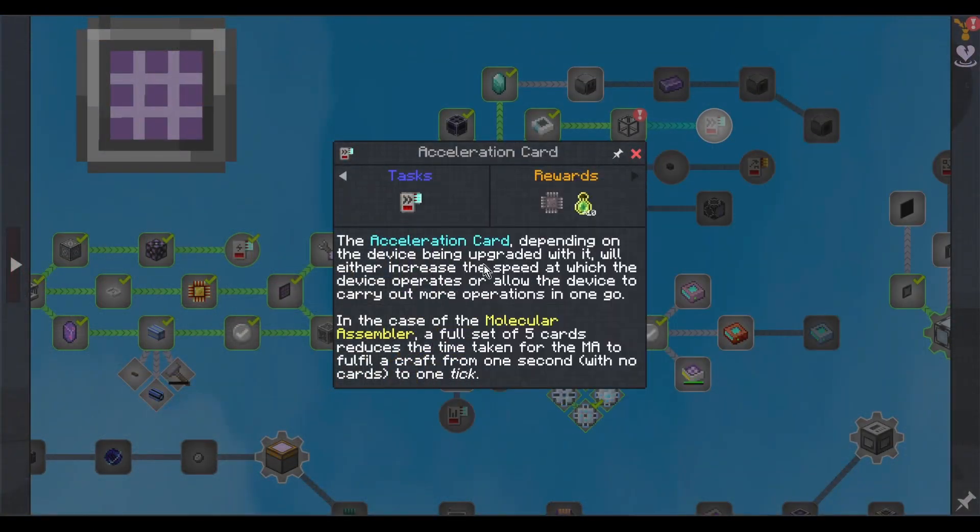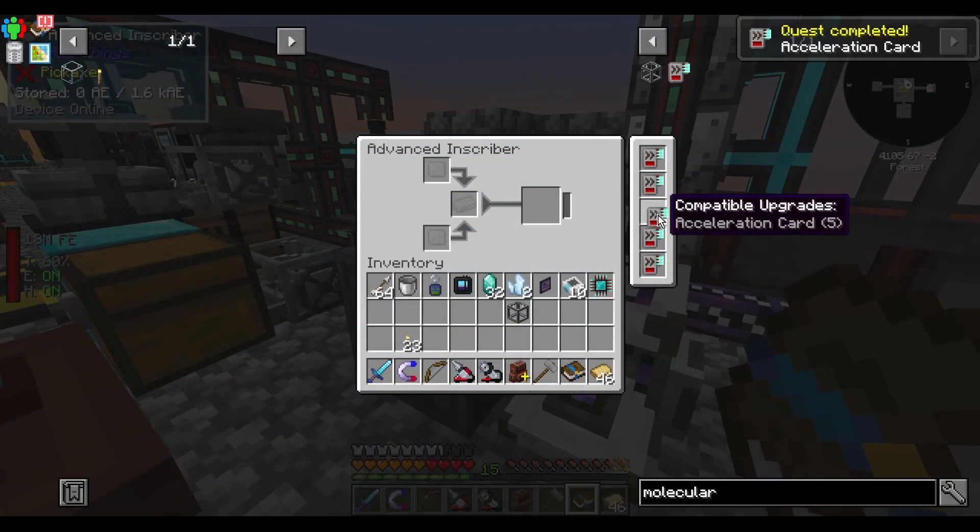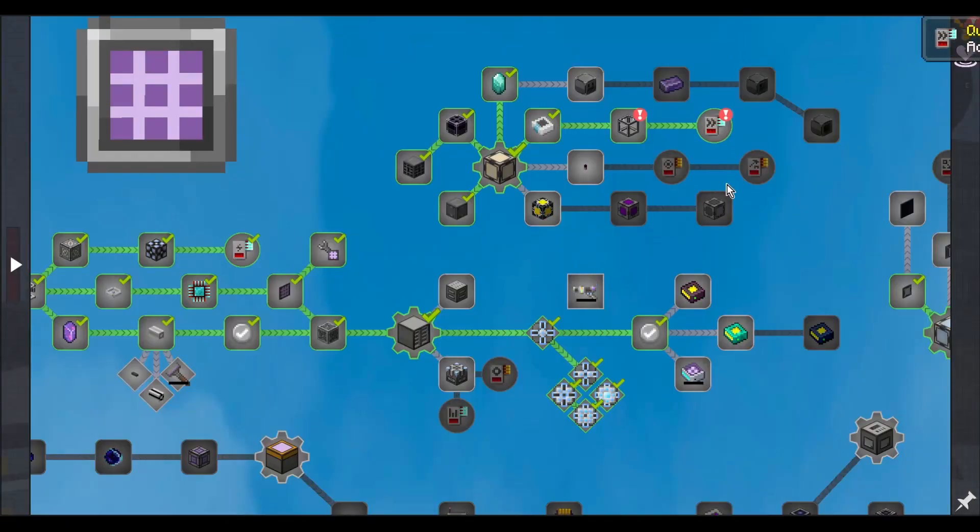Acceleration card. The acceleration card, depending on the device being integrated with it, will either increase the speed at which the device operates or allow the device to carry out more operations in one go. In the case of a molecular assembler, a full set of five cards reduces the time taken for the MA to fill a craft from one second with no cards to one tick. I'm gonna need so many acceleration cards.